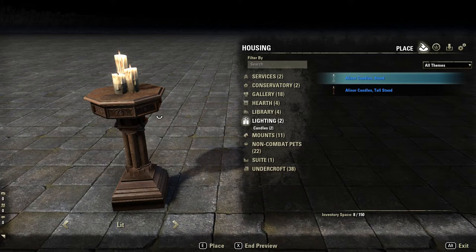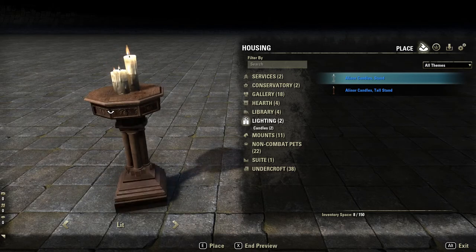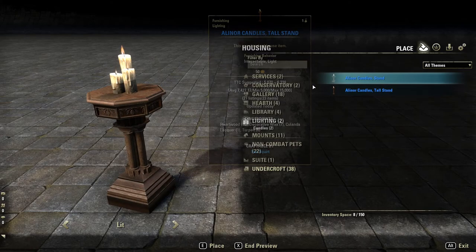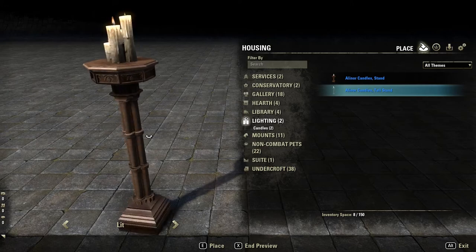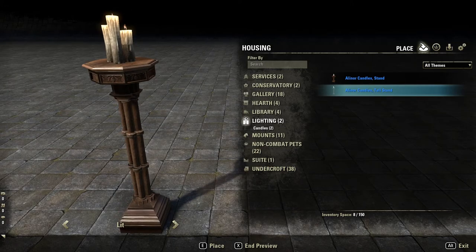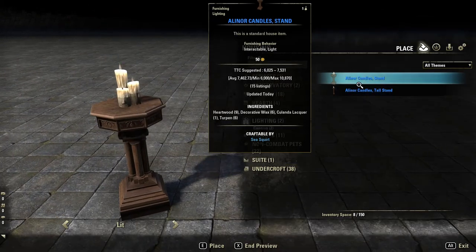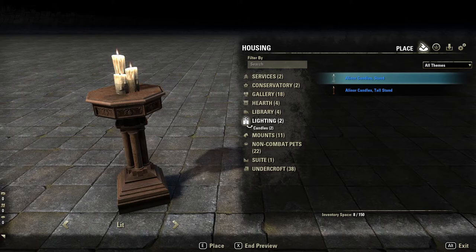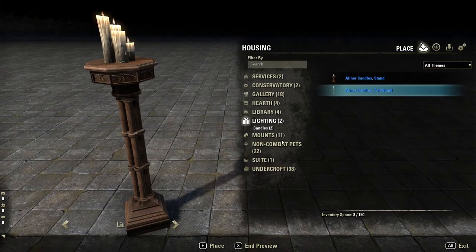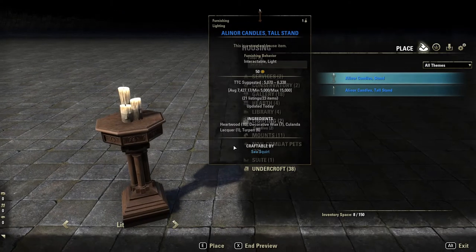Hello everyone, welcome back to ESO Elder Scrolls Online home furnishings. Today I want to take a look at a couple different candle stands: the Eleanor Candles Stand and the Eleanor Candles Tall Stand. As you may have guessed, one is quite taller than the other — you can kind of tell how much taller it is, and then there's the unlit version.